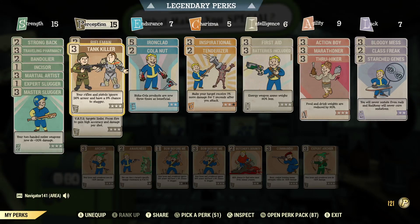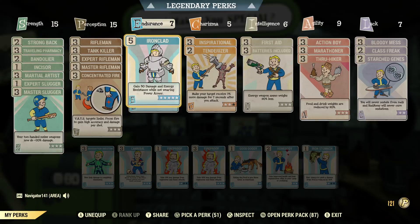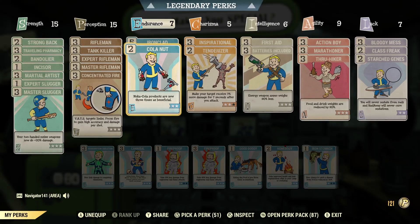You can either switch that out for Commando perks — it'll still be the same amount of points. But Western Spirit is one of the new weapons with the update, and it's actually pretty decent once you mod it a little bit — that's what I'll be using for this build specifically. Over here in Endurance, I have Ironclad on just to help me with my DR. I also have Cola Nut on because you get a lot of Nuka Colas from doing these events, and you might as well be drinking them and get three times the benefits.